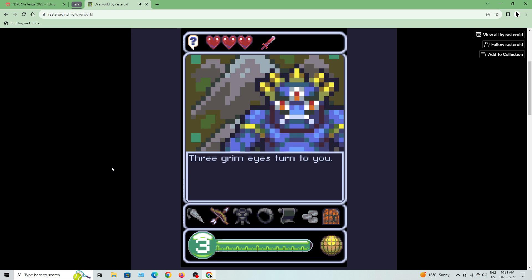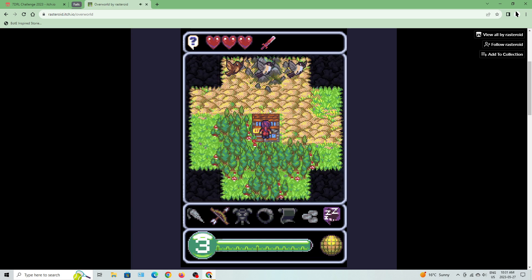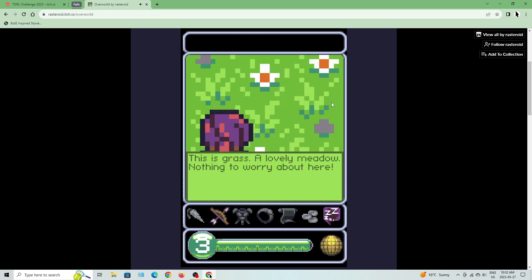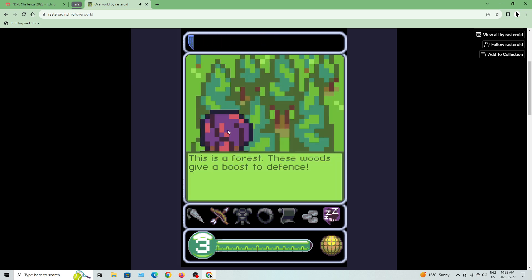Three grim eyes turn to you. There's a bird defending her nest — she flies at you. Let's look at the terrain. We have deserts: stay too long and the heat will damage you. This is grass — a lovely meadow, nothing to worry about. This is a forest — these woods give a boost to defense.